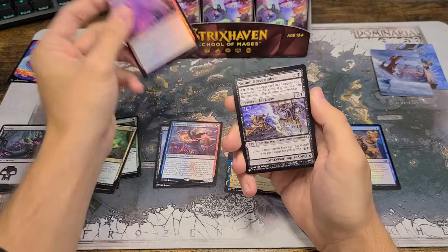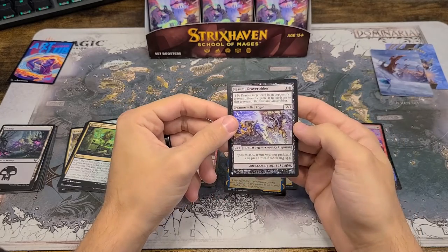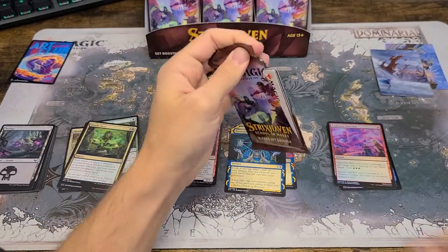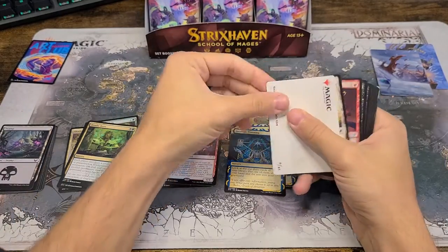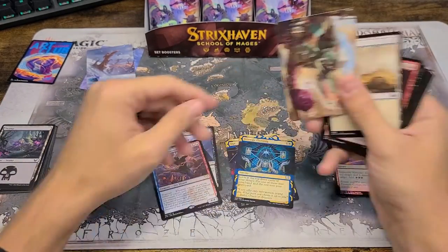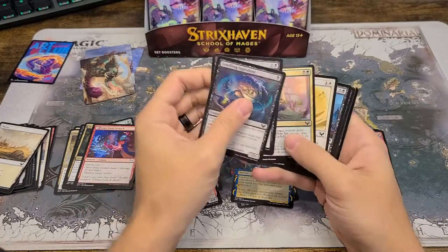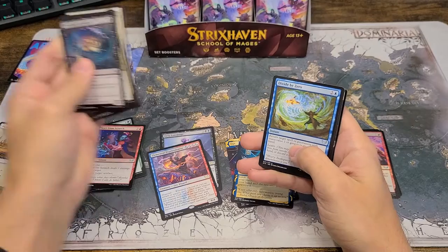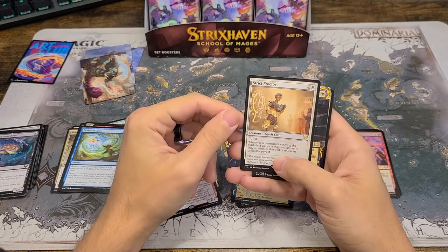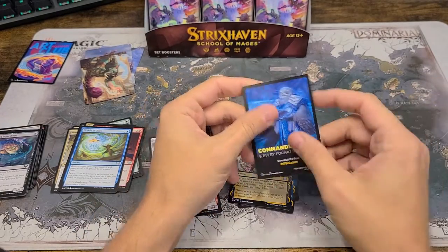Pull tab — look at that, so much easier. So the art cards — we'll move over here. Uncommon from the start, interesting. One of my goals in this is to pull a Demonic Tutor. I know the likelihood of that is very unlikely, but hopefully we'll pull something good.